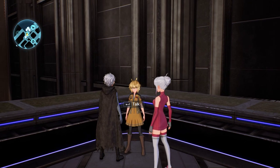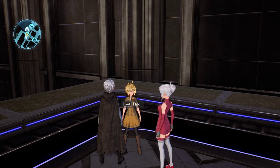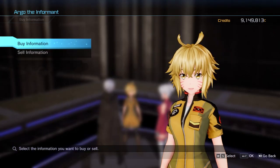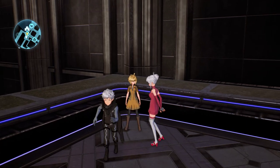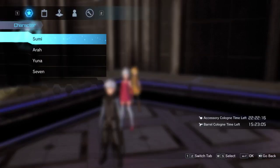Hello ladies and gentlemen, Sumi back again with another video on Sword Art Online Fatal Bullet. Today we're going to be looking at the 50 million credit intel that Argo sells you. First, of course, you're going to want to go to the exchange information. It'll be at the very bottom — 50 million credits, quite a bit. I think it's the most expensive thing in the game to my knowledge. I'm not sure if this is necessary, but I feel like it is, since I wasn't getting any of the requisite items until I did this myself.